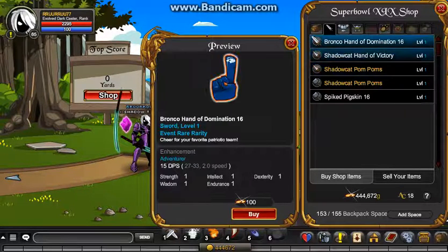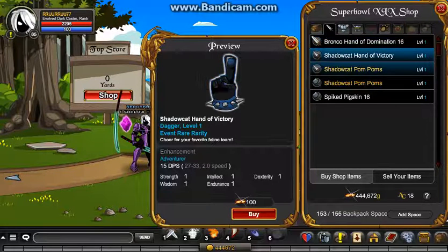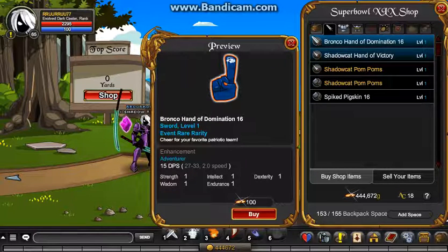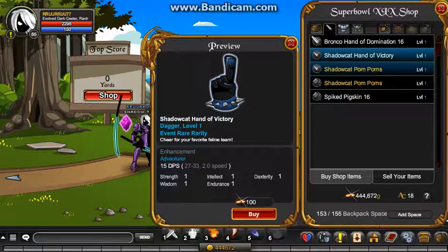As you can see here, two of the different hands - this one's a dagger, and then this one's just single. Bronco Hand of Domination. Shadow Cat Hand of Victory. Shadow Cat Pompoms - these are like bladed Pompoms that spin, and they're a dagger as well. The Shadow Cat Pompoms are member. The Bronco Hand of Domination is no member. Shadow Cat Hand of Victory is no member.